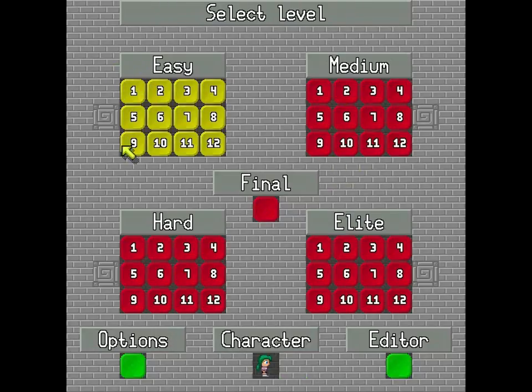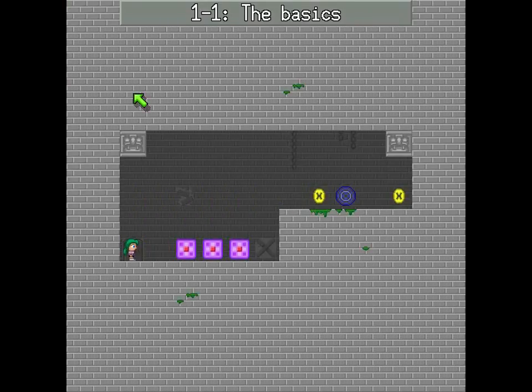So there's the easy block here — world one, I guess you could say. You can have access to all 12 stages within it, but let's start at stage one and work our way over. You can press a button for hints if you want to.